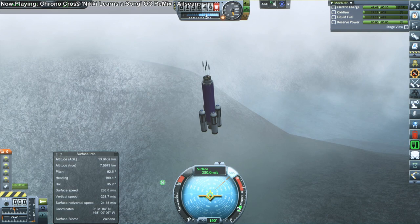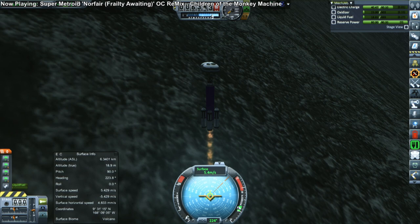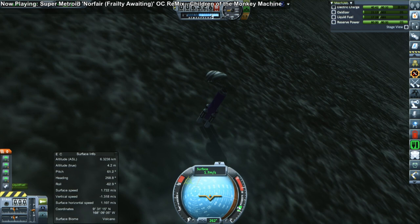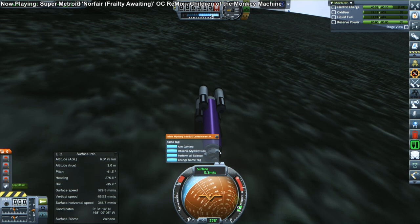We seem to be coming down on a slope — it's definitely a slope. We've got the parachutes out, but that's definitely a slope right there. It's quite challenging — look at that slope. I'm trying to use the throttle to help our recoverability. And plop — okay, good. Nothing blew up right there. That's almost amazing, frankly.